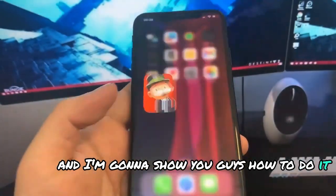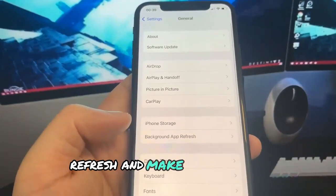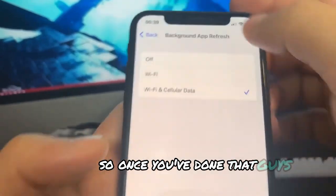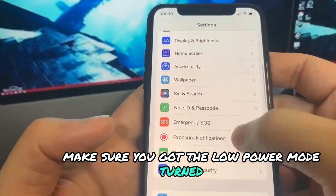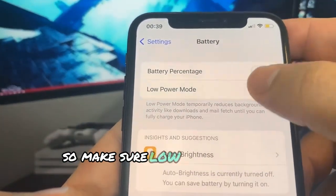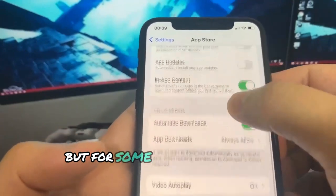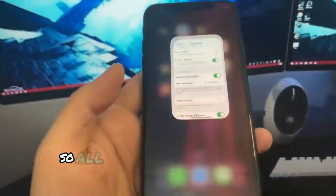If you're using an iPhone, go to Settings, go to General, go to Background App Refresh, and make sure that's on Wi-Fi or Wi-Fi and Cellular Data. Then go to Battery and make sure Low Power Mode is turned off — you'll know it's on because the battery percentage will be yellow. Once that's done, go to the App Store and turn on Automatic Downloads.